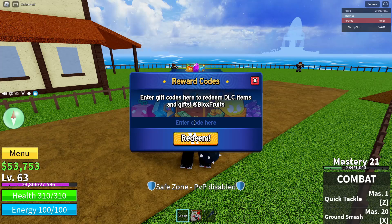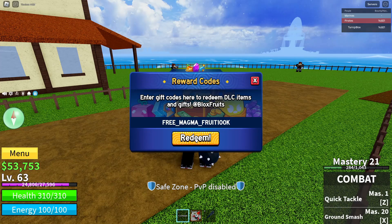The code you're going to want to put in the box is: FREE_MAGMA_FRUIT_100K. Make sure all of the spelling is correct or the code will not work. It's spelled in all capital letters with an underscore between FREE and MAGMA, an underscore between MAGMA and FRUIT, and do not put an underscore between FRUIT and 100K. Once you've done that, go ahead and click the big orange redeem button below.